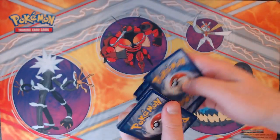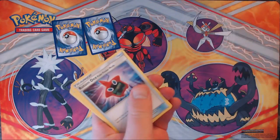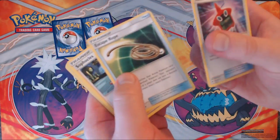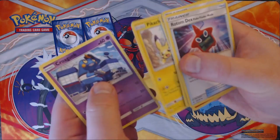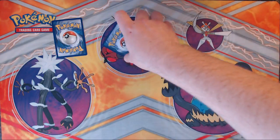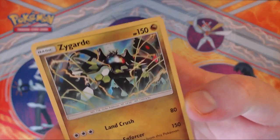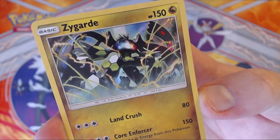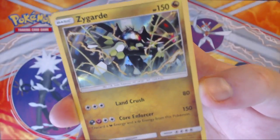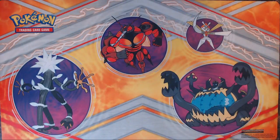We've got Burning Shadows up now. We've got our Rare, our Reverse, Energy, Rotom Dex, Escape Rope, Sophocles, Pansear, Cutiefly, Pansage, Pikachu, and Krokorok. Reverse Holo is a Cutiefly. And our Rare is a Holo Zygarde — that's the best we've got so far. Not 100% skunked. Gotta keep a positive attitude about these things.